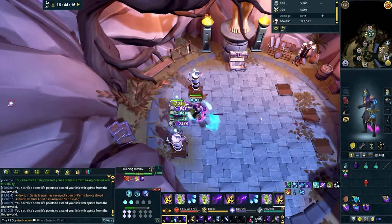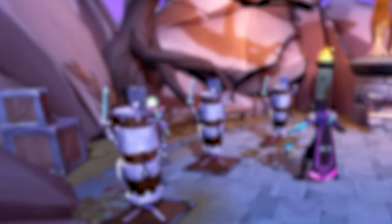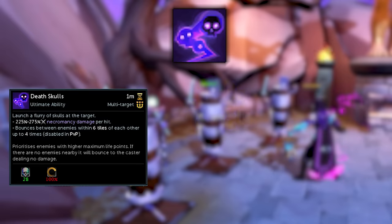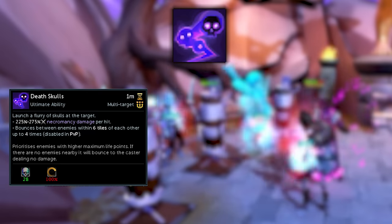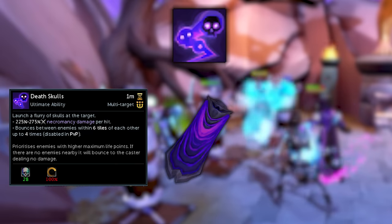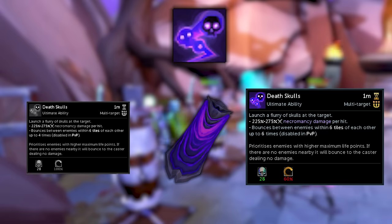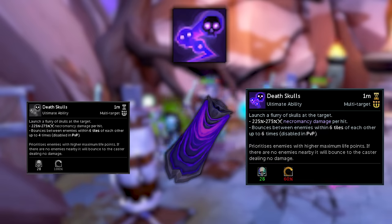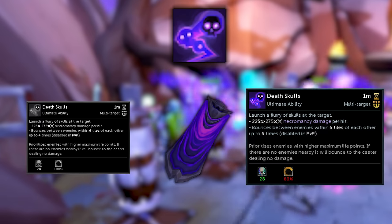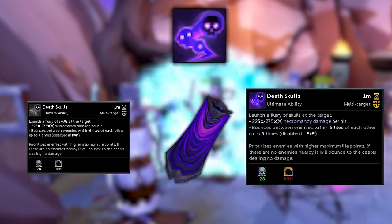But if you want to take things further and start crafting a full rotation, there are two extremely powerful Necromancy ultimate abilities we haven't talked about yet — let's start with Death Skulls. Death Skulls launches a flurry of skulls at your target dealing a ton of Necromancy damage per hit, costs 100% adrenaline, and bounces up to four times. But as soon as you put on the Necromancy tier Zuk Cape, Death Skulls costs only 60% adrenaline and bounces up to six times instead of four. Because of the reduced cost and increased hits, Death Skulls goes from a situational ability to the foundational backbone of your DPS rotation.